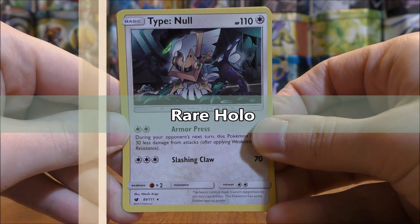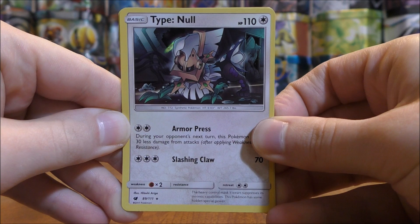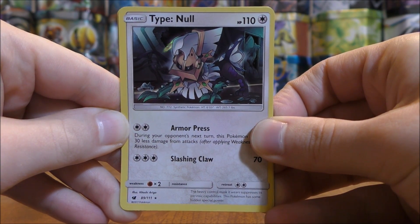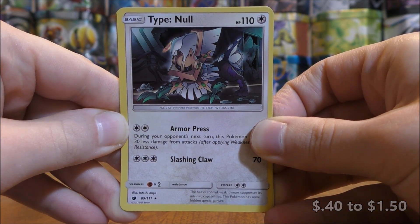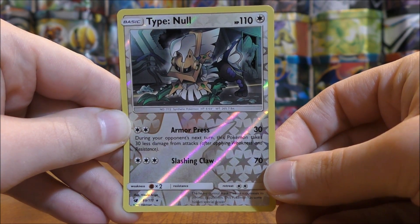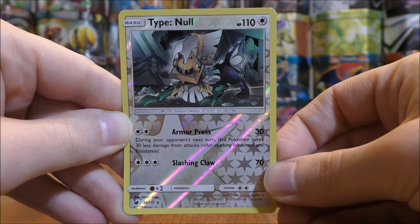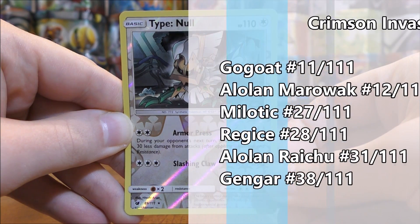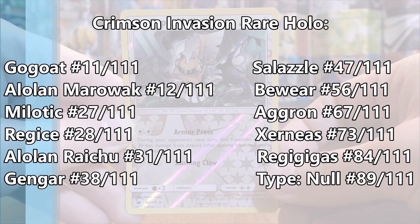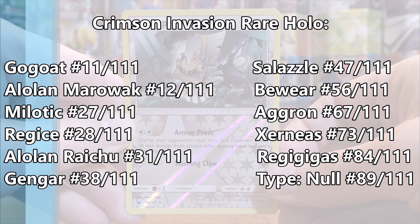First up, the Rare Holo Pokémon cards. There are 12 rare holo cards in this set, about one in six booster packs, so you're looking at about six per booster box. Value-wise, they range from about 40 cents to $1.50 each. Type Null is the most expensive at $1.50. Every other rare holo — Go-Goat, Alolan Marowak, Milotic, Regice, Alolan Raichu, Gengar, Salazzle, Bewear, Aggron, Xerneas, and Regigigas — are less than 75 cents in value.